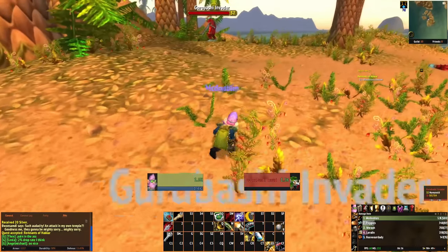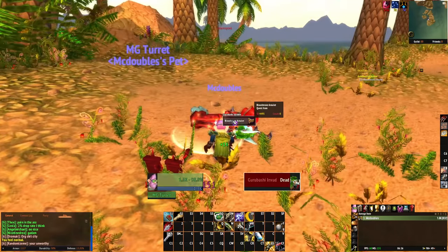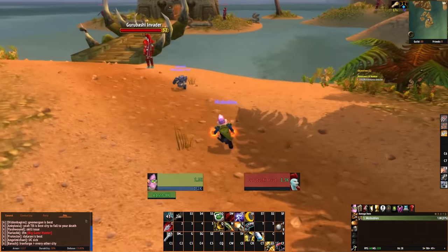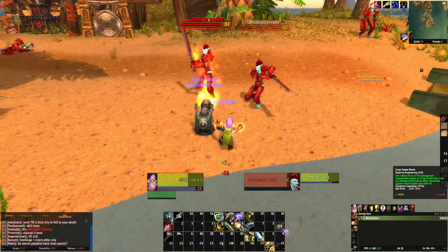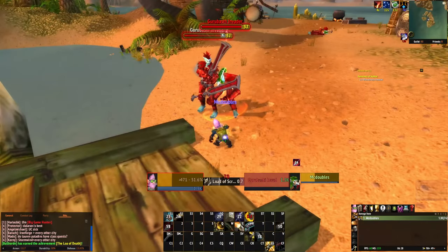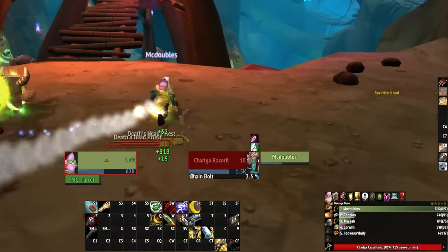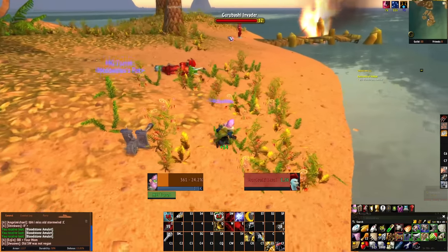My power level started going up after level 25 in a way I never expected. Had I known the Tinker was going to get this strong and interesting, I would have kept playing it to 60 as one of my first characters. Looking at my DPS charts, I was first place, doing more damage than everyone else in the group at like level 34. It's not a joke — it's actually crazy strong. I'll keep recording as we get new abilities and show you what they do.